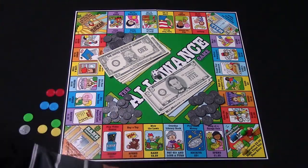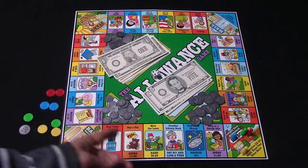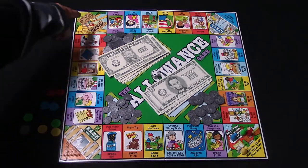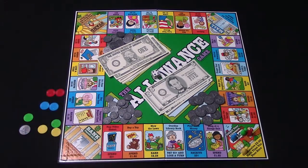So mainly what you're going to be doing is rolling, moving, landing on spaces, spending money sometimes, earning money sometimes. You've got those two special spaces that change up the game a little, plus the mall space. Ultimately what you're trying to do is be the first person to get twenty dollars, and whoever does that first wins the game. That is the Allowance Game.